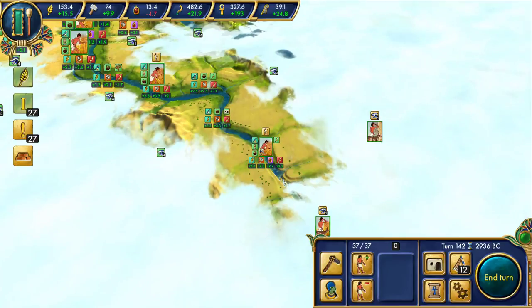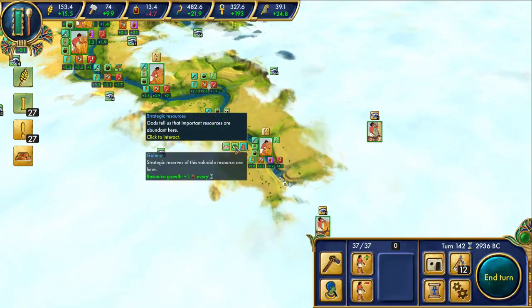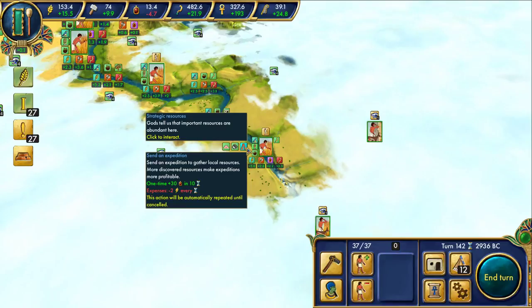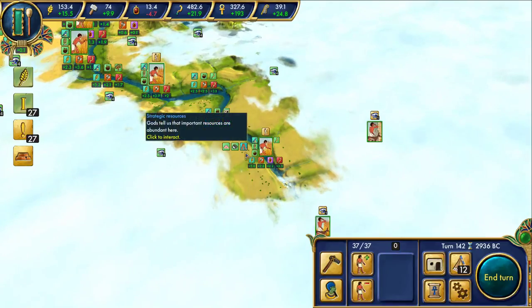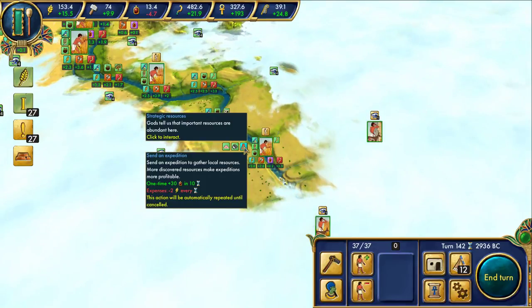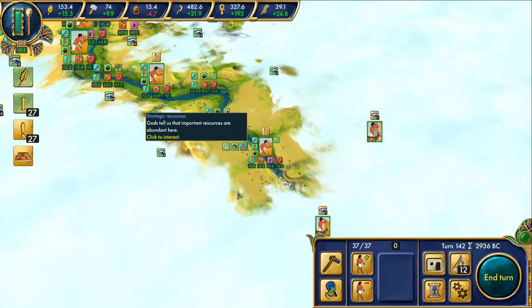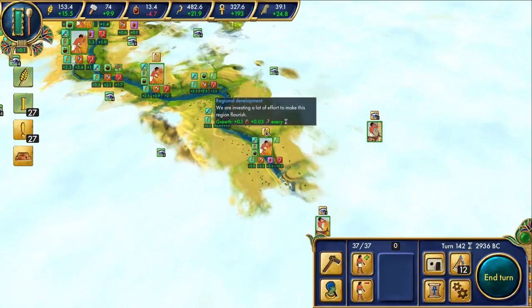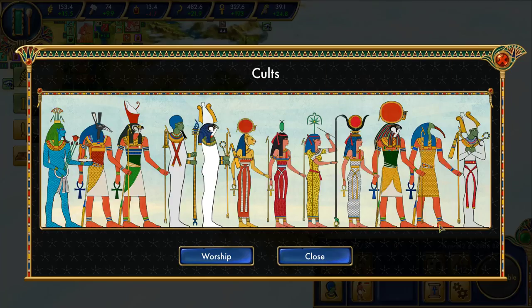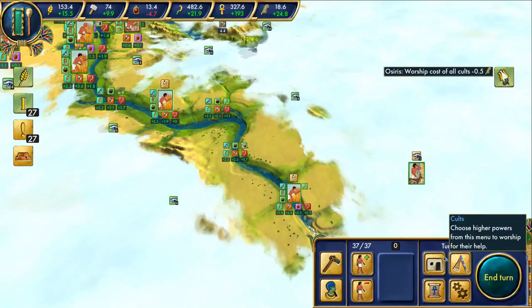A new source of red granite - he's switched over. Holy cow. Amazing. This is a strategic resource - I think I could stand to send the expedition, minus 2 to get 30 in 10 turns. That's plus 3. Something to consider. For now, we'll just let that grow, and if we don't have to send him on the expedition, even better. So worship that - that's done.